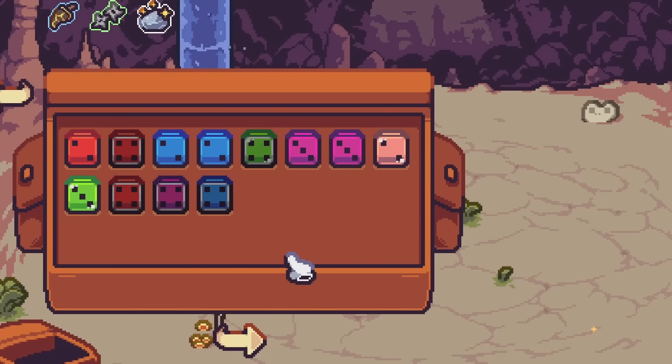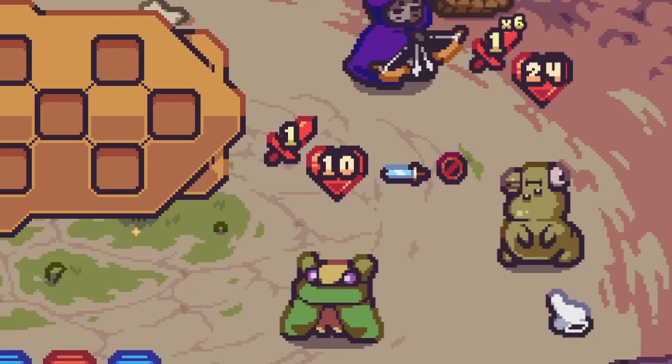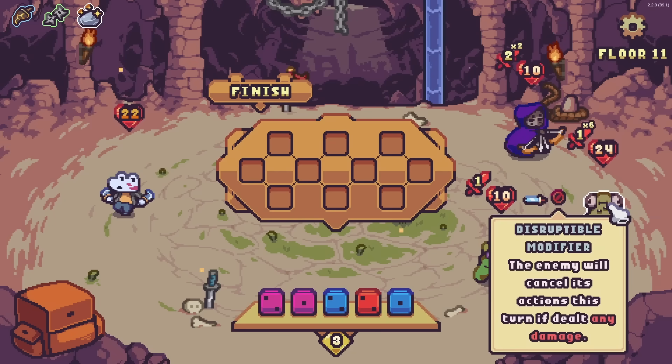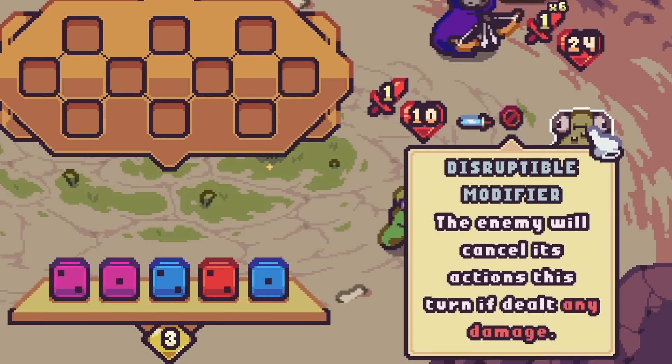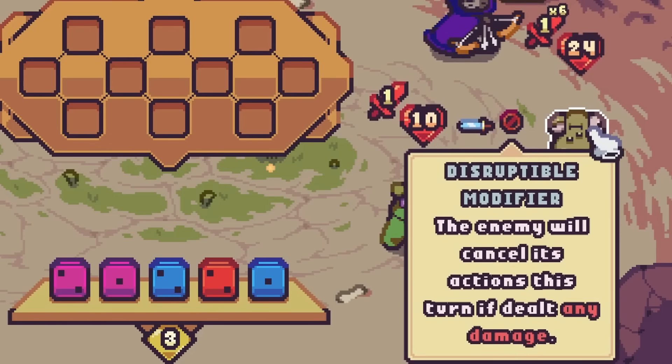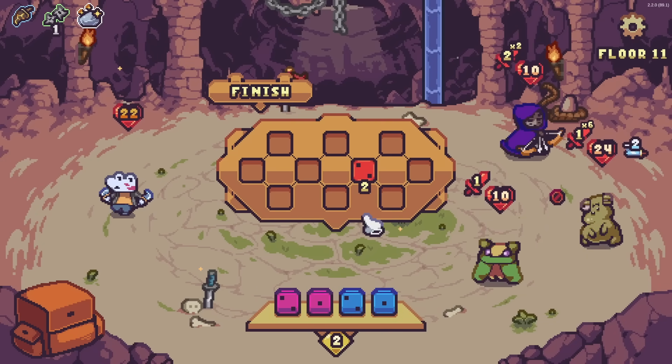Beautiful. We can upgrade two more dice — I'm thinking an upgrade to the healing dice and then another attack dice. What are you? You look like you're barely keeping yourself together. He's got a disruptable modifier — we'll cancel his actions if dealt any damage. He's going to attack six times and I really don't like that, so let's just take you out right away.